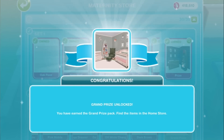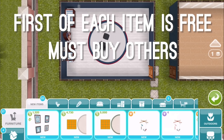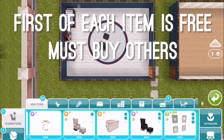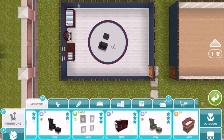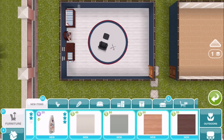That'll unlock the grand prize. So like with set one, for each of the items in set two, the first one will be free, but after that they'll cost either simoleons or LPs or social points depending on the item. I'm just going to quickly scroll through all of the possible items in the nautical theme so that you can see what they all cost, and then I'll do a quick show of the three different rooms that I've set up.